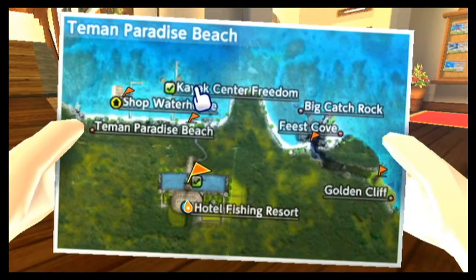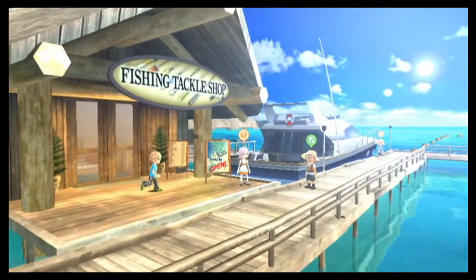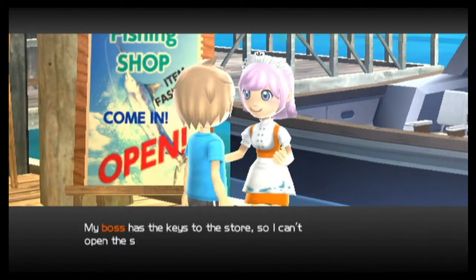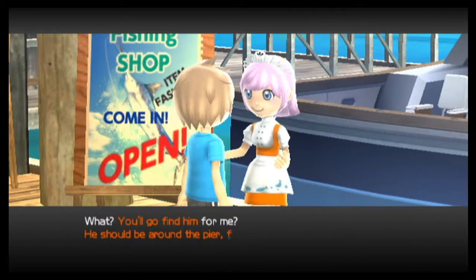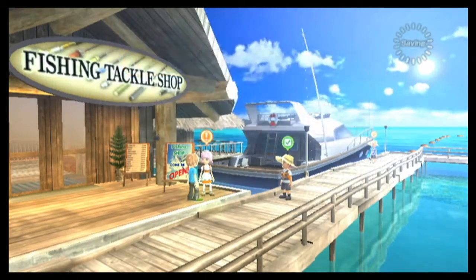I can warp from here — let's warp to the fishing shop because we got some bait to buy. But the employee says her boss isn't around and he has the keys to the store, so she can't open the shop right now. She says he should be around the pier fishing, so you may want to look there first.